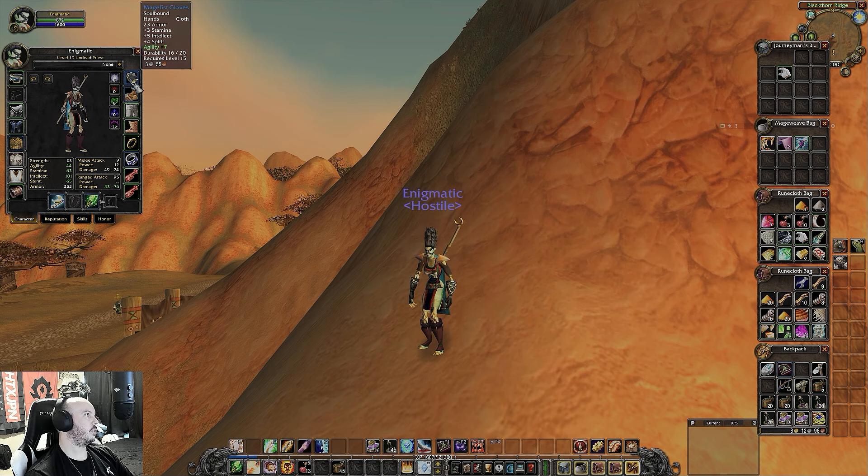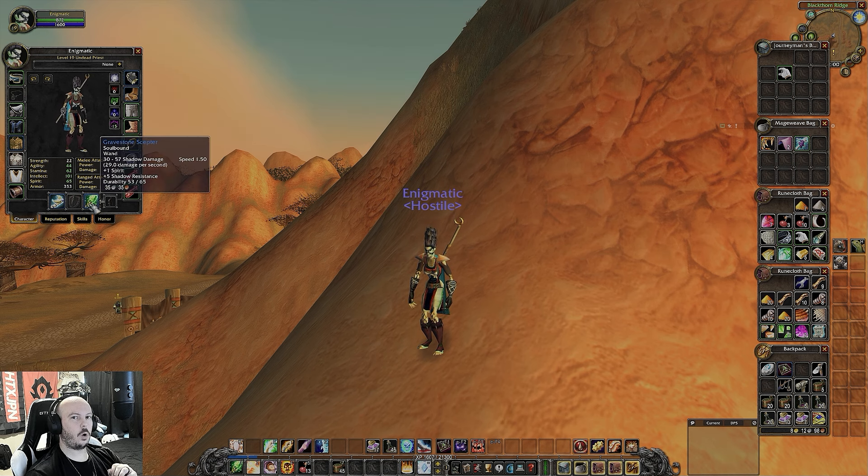Once you're ready to get to Mage Fist, these again drop from any mob in BFD. Seven agility — why do I have agility on my gloves? Because agility actually affects the critical strike chance on any ranged weapon, like a wand. So agility on your twink will increase your wand's critical strike chance — just keep that in mind.